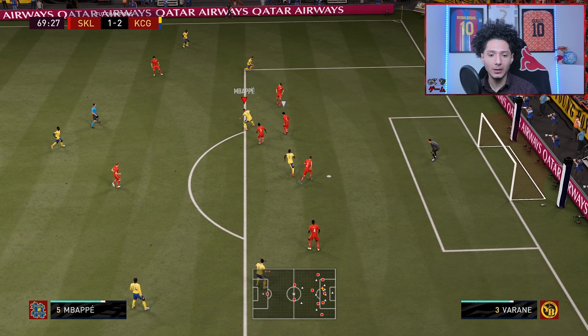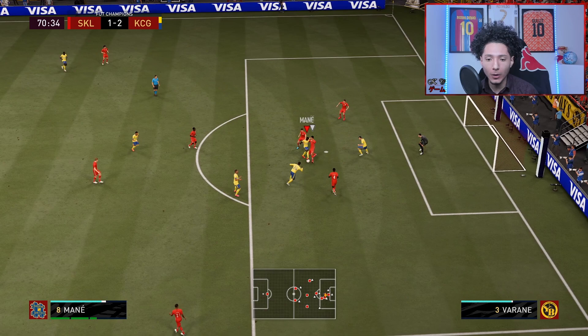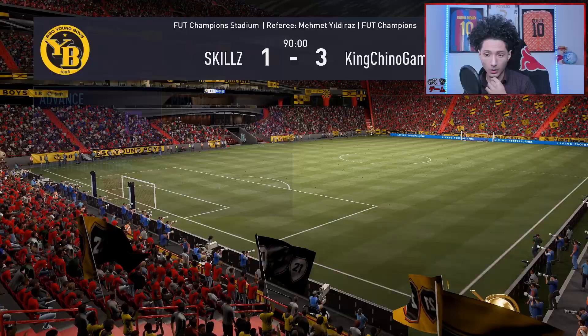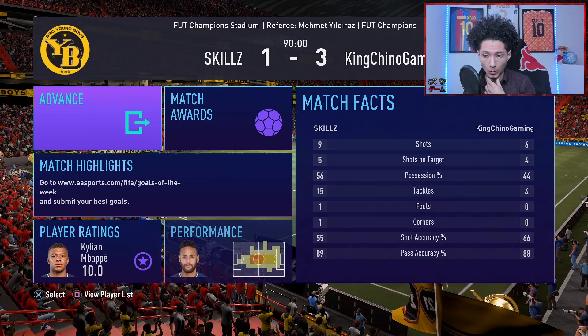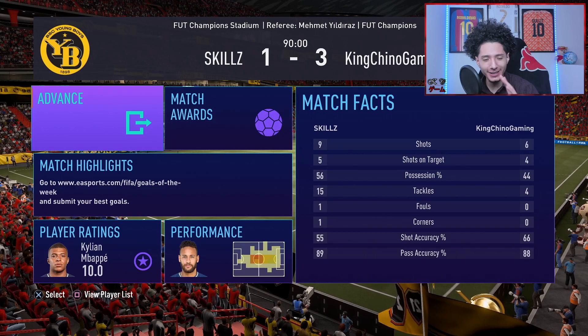Finesse shot — wow, by the post! Oh right there, let's get it boys, I was getting nervous. Perfect pass to Mane — he's through on goal. Bellerin caught up to him. Hard fought battle right there. Stoichkov had a goal and an assist, I'm pretty sure. Good stuff.